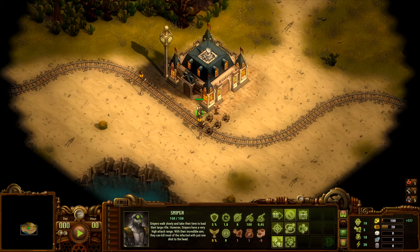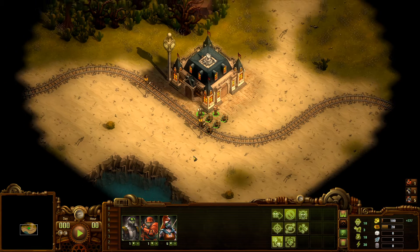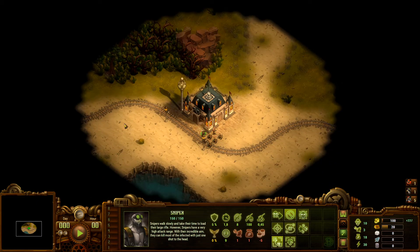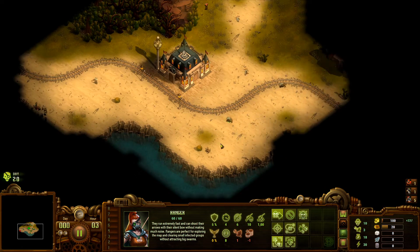We have a sniper and a soldier, so we have seven units total to use when defending the commander, which is really good and going to be very handy.